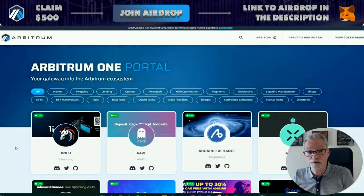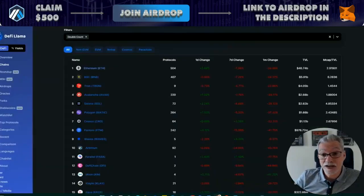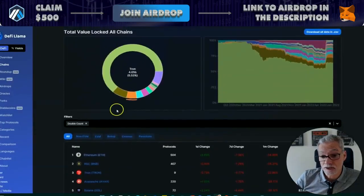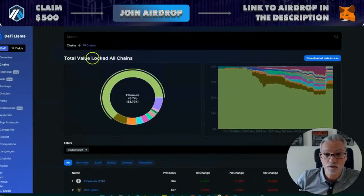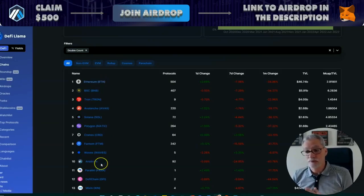I'm not going to talk about the project itself. Arbitrum is a layer 2. If we go to DeFi Llama, you see here a list of networks sorted by total value locked, and you can see that Arbitrum is number 10. From 1 to 9, these networks they all have tokens, but Arbitrum doesn't have a token.